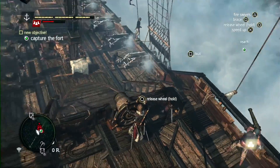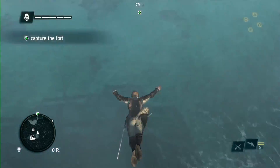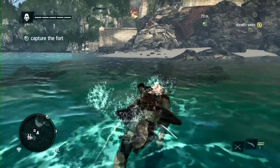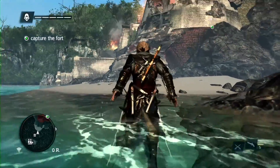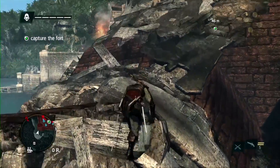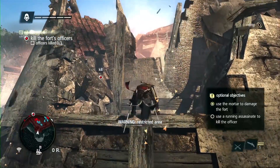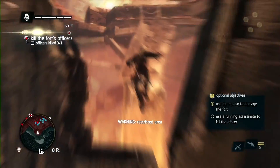Now that the towers are down, we need to infiltrate to capture this fort. To capture a fort, you need to find and kill the fort commanders. Seamlessly, we go from the naval straight into the fort tower we just destroyed. The seamless concept was something we knew we needed to push because it brings the gameplay and immersion to a whole new level. There are multiple entrances we can take, some faster than others. As you enter a restricted area, Edward will put his hood on, giving you the cue that things will get more dangerous.